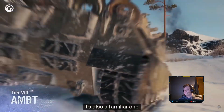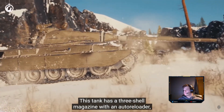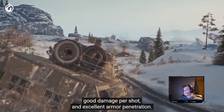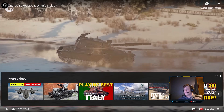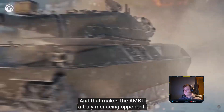The AMB-T is another American medium tank, and a familiar one. This tank has a 3-shell magazine with an auto-reloader, enjoyable gun depression angles, a sturdy turret, good damage per shot, and excellent armor penetration. The turret is so far back it makes poking a ridge line really difficult with it, though. And that makes the AMB-T a truly menacing opponent.